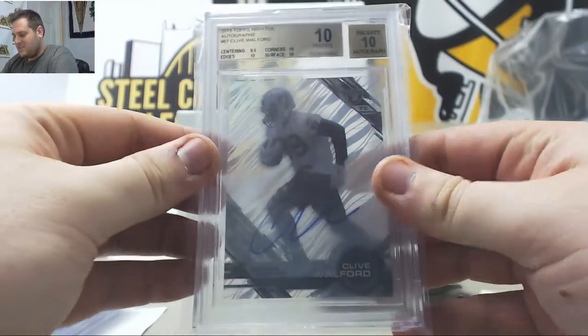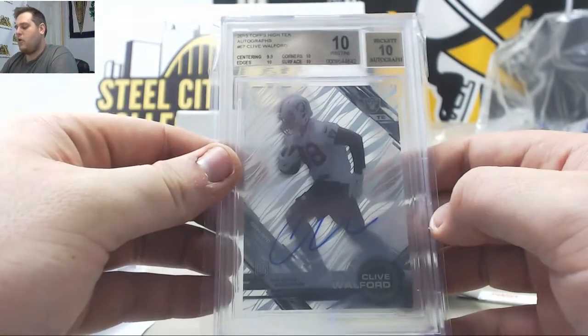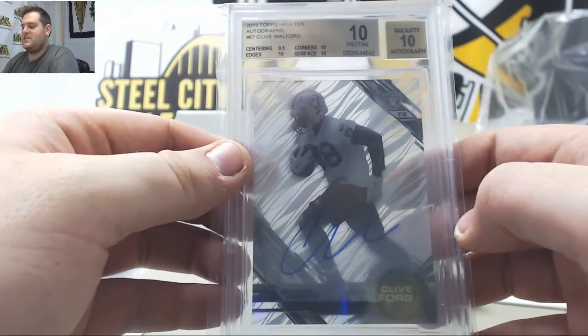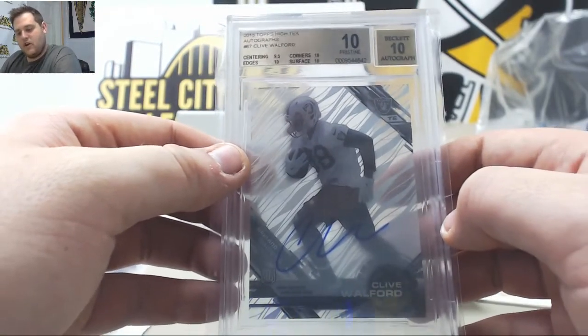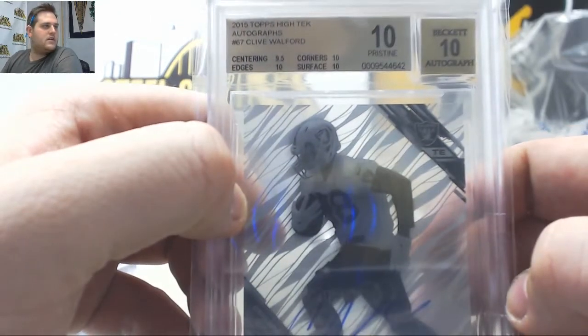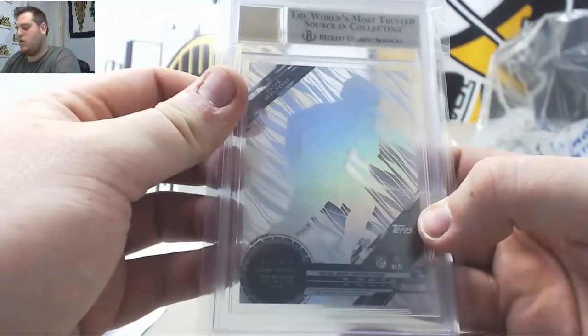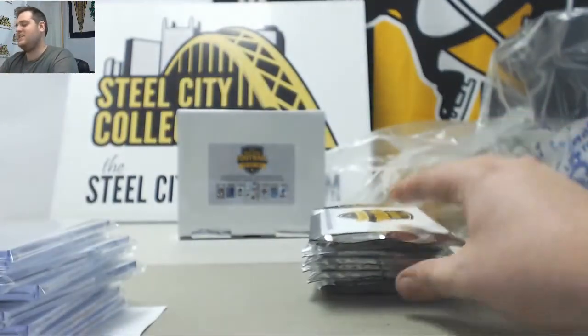There it is — Pristine 10 with a 10 auto! 2015 Topps High Tech Autos, Clive Walford for the Oakland Raiders, a Pristine 10. Nice for Oakland. That is going to go to Scott C — nine-five Gem Mint. Scott C is going to get that Clive Walford for the Oakland Raiders, Pristine 10 auto. Nice.